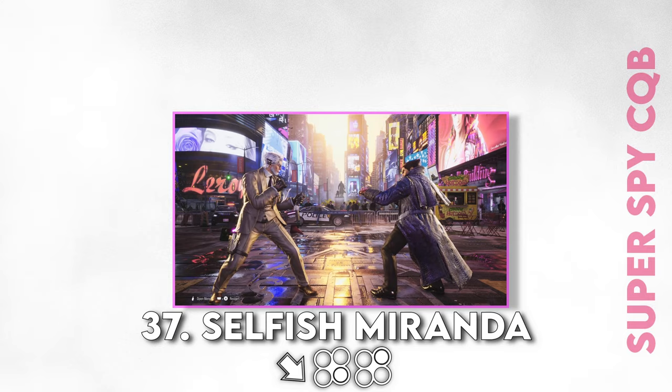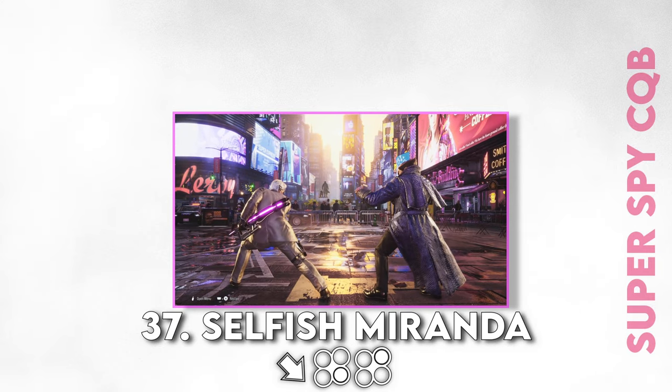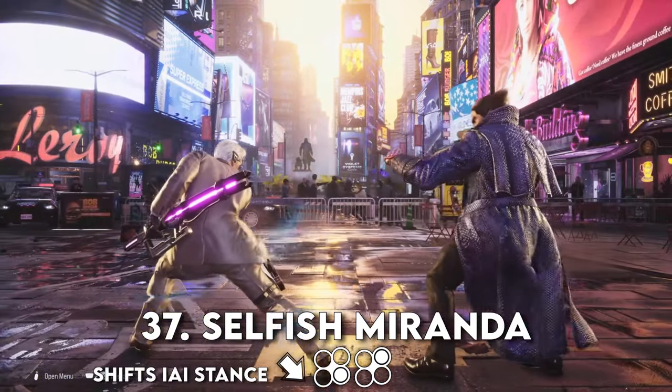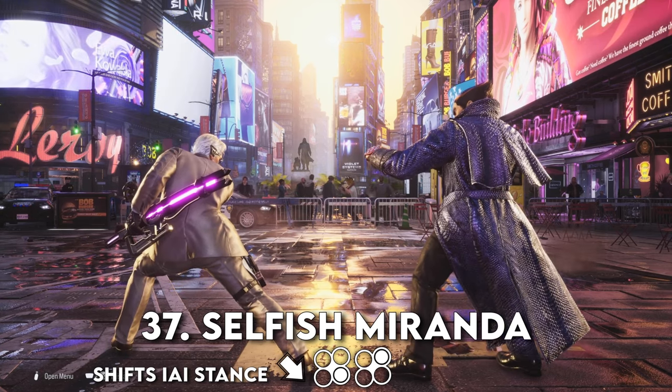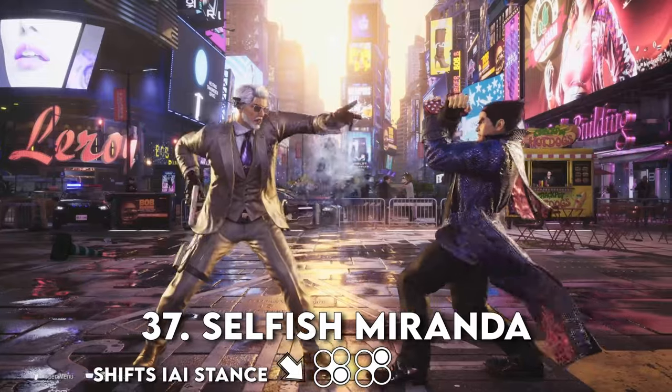Speaking of close quarters, let's take a look at Selfish Miranda — down forward forward 2, shifts to EI stance. You will be using this move in combos a lot. However, this fast mid-attack can really help you set up your offense and pressure your opponent. On hit or block, Victor shifts into EI stance.